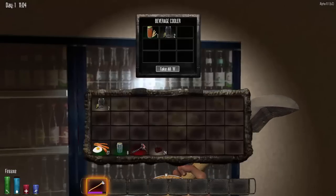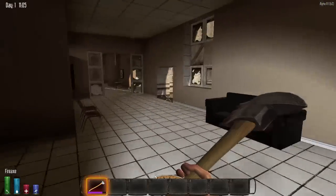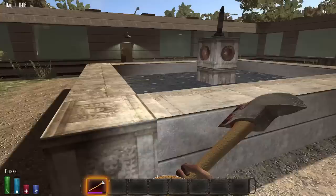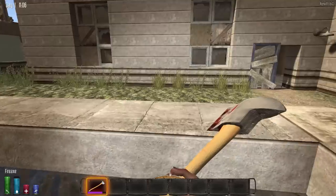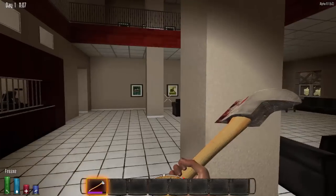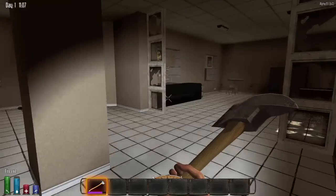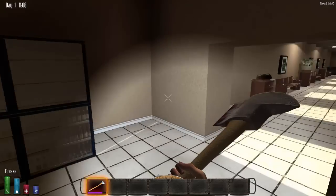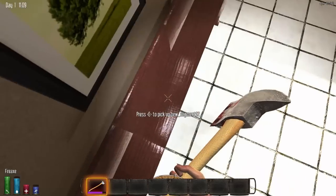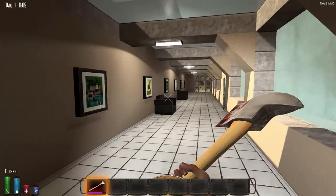I'm showing everything from the update and looking around a little bit. I'm not really collecting everything because I just want to walk through the building and show you guys. There's a courtyard here, which I thought was interesting. Back here, there are beverage coolers and offices going around. These are actually like church pews — those are normally in the church.